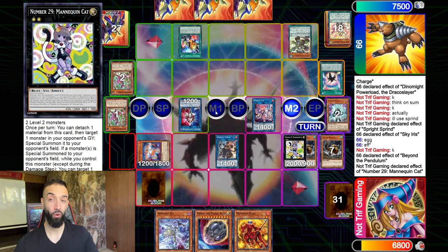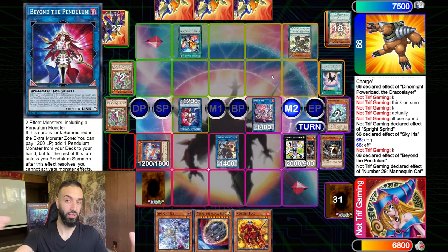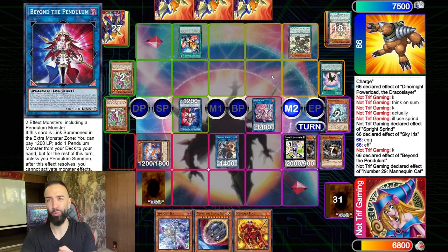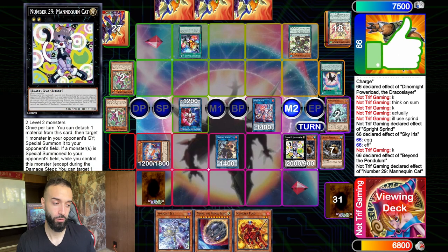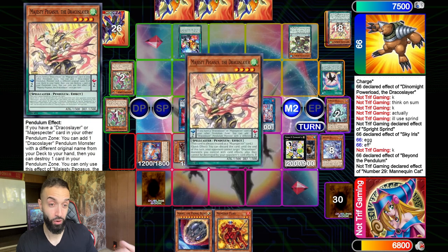He goes into Beyond the Pendulum. On that summon, Mannequin Cat activates — what attribute does every deck play? Pendulums are all Dark. Tier Limit — everyone plays Tier Limit, everyone plays Dark. If they're not Dark they're Dragon, but Sprite is Dark too. So the choke point every deck has is an extra deck monster like Gigantic Sprite, Sprite Elf, or Beyond the Pendulum.